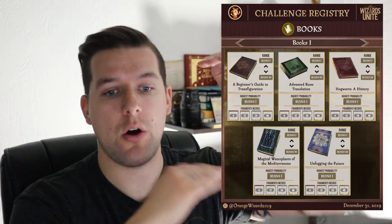On this page we have a Beginner's Guide to Transfiguration, Advanced Rune Translation, Hogwarts A History, Magical Water Plants of the Mediterranean, and Unfogging the Future. They took the range — so there were reports from Ruins Chamber 1 all the way up to Ruins Chamber 4 in some cases. The highest probability is Ruins Chamber 1 for all five of these books. So if you need all five, your time will be best spent in that one specific chamber.